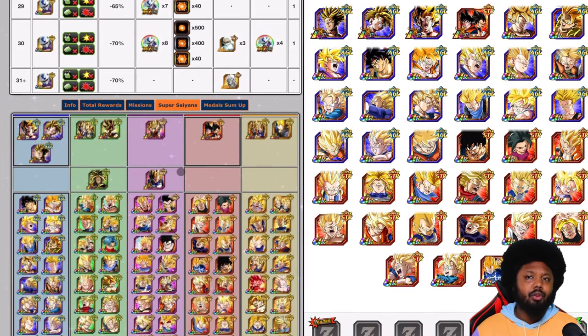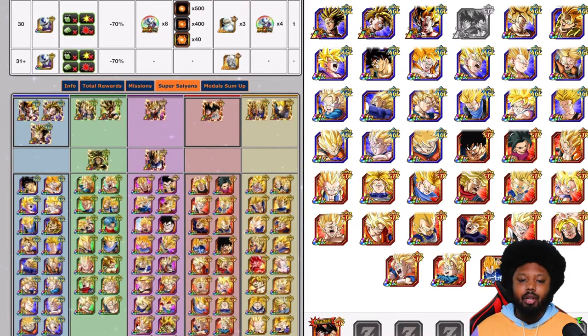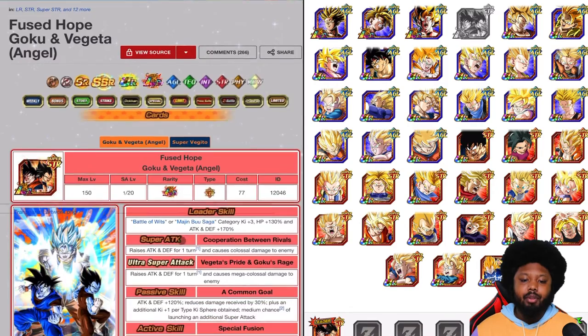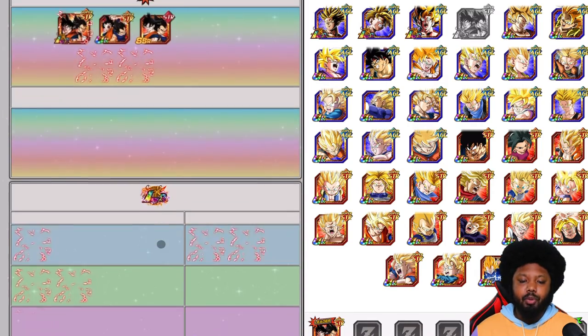There are a couple of team builds you can rock with. I think the best team build is probably going to be Majin Buu, Vegeta, and Goku. They are part of Super Saiyans, part of Battle of Wits, and also part of the Majin Buu category. There are actually quite a lot of Super Saiyans in the Majin Buu category.